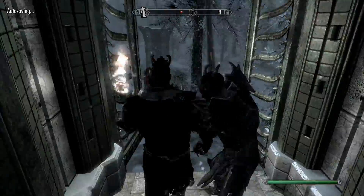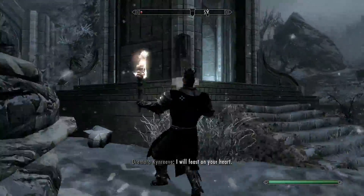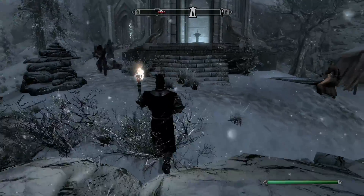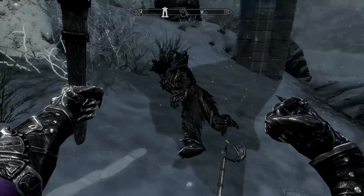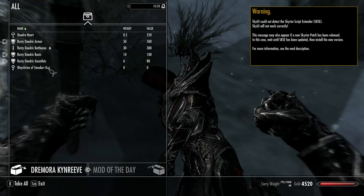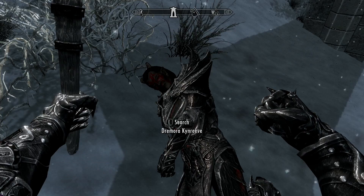Once I'm back outside — move! You see it is raised up now, and that is a shrine with a chest there. If you killed these Dremora as you are supposed to, at least for this shrine, you can search this guy and you will find the key legitimately. That's on the Kyne Reeve Dremora.